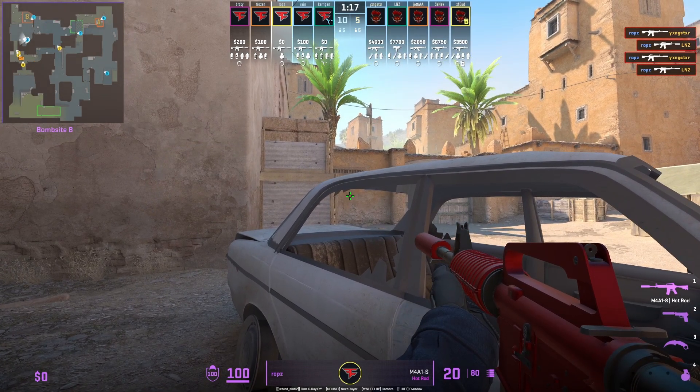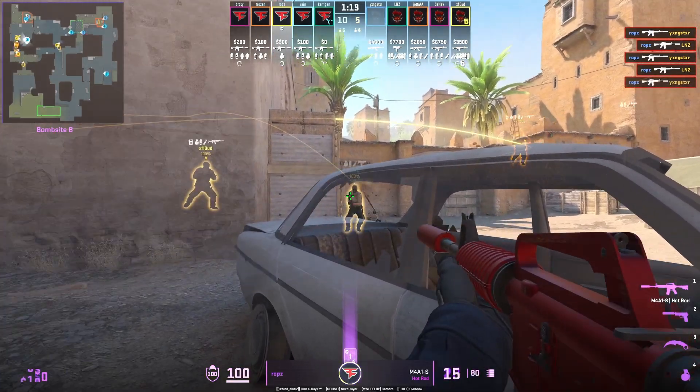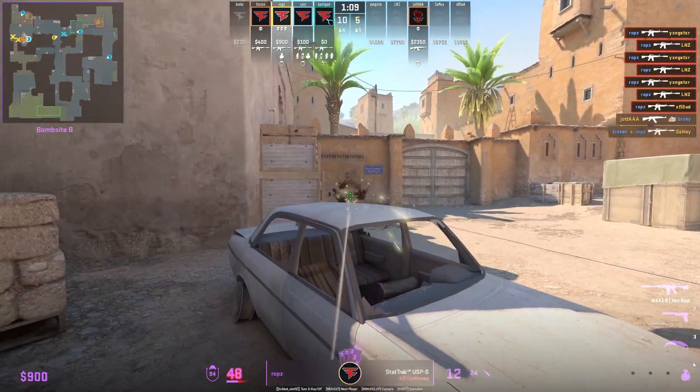The reason why this position is so good: look at how he positions with the car. The car is going to allow him to avoid flashes that land inside the cubby towards the left.